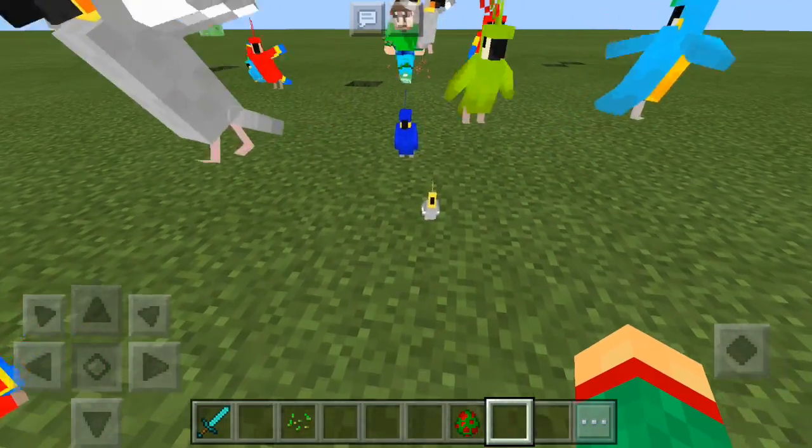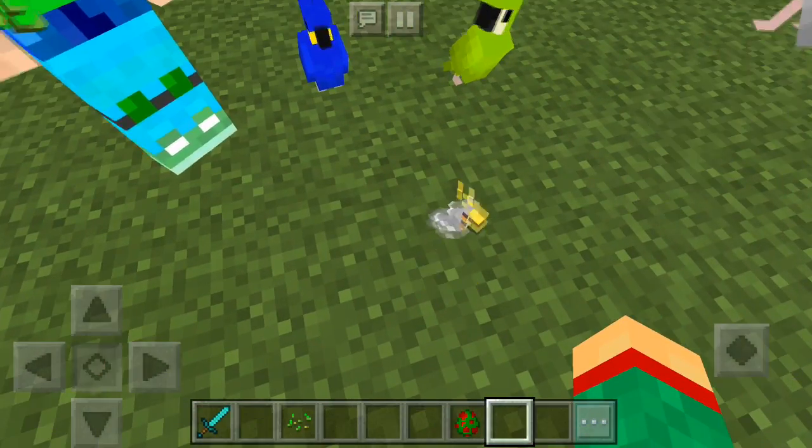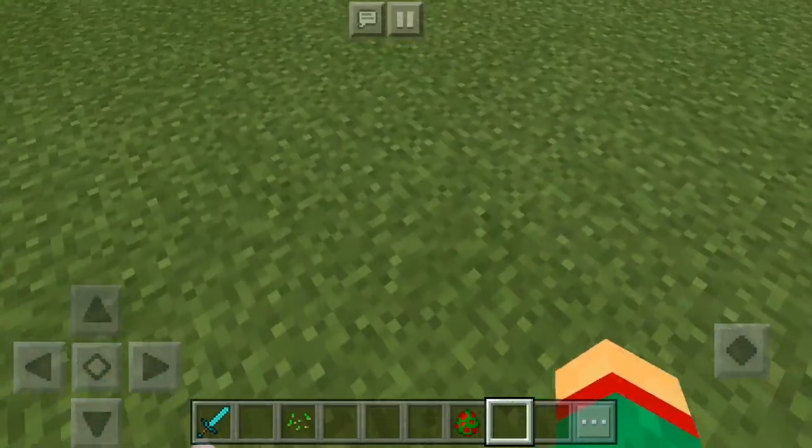Baby making process — and as you can see, we have another little baby parrot. Now of course they come in many different colors, baby parrots.